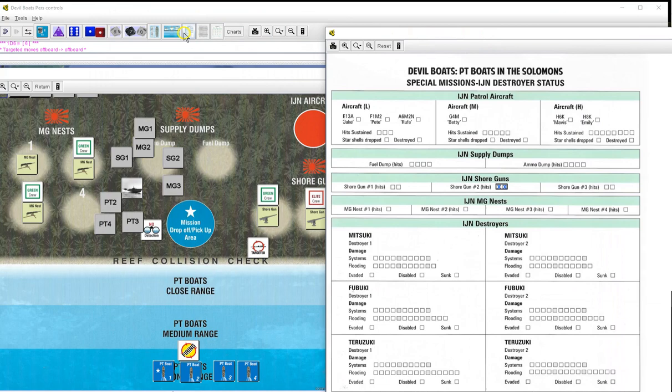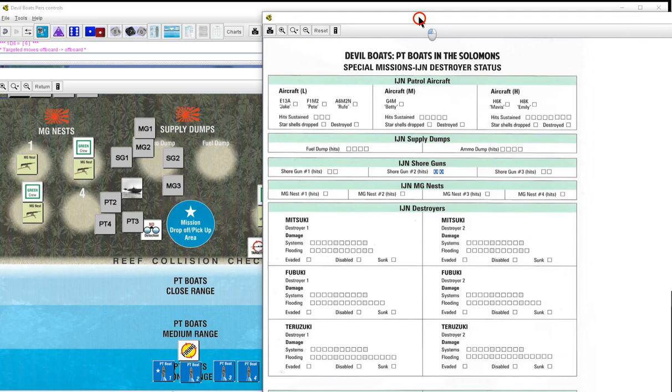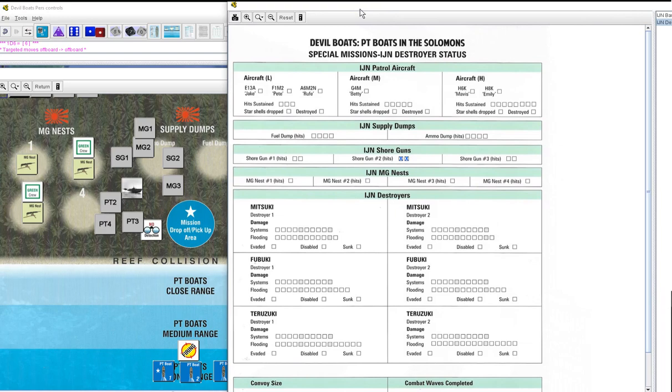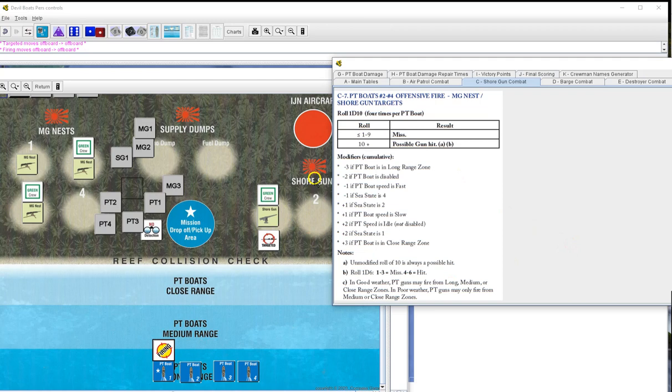PT2 fires, targeting same shore gun - four shots for ten. Eight and a six miss, seven and a ten, and six - that's a hit! Shore gun two is gone. Very nice. We mark that off. Shore gun two is gone. PT1 has no choice but to go after shore gun one - four shots for ten: bow gun six misses, AA one eight misses, AA two four misses, stern gun two misses.